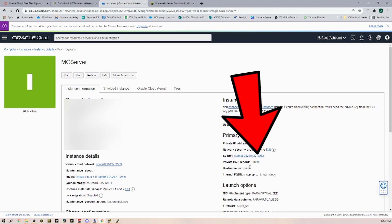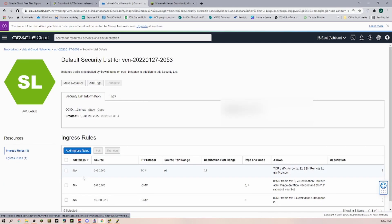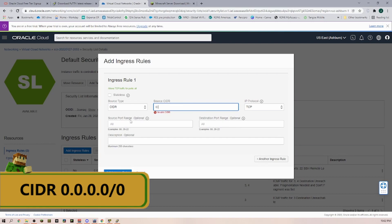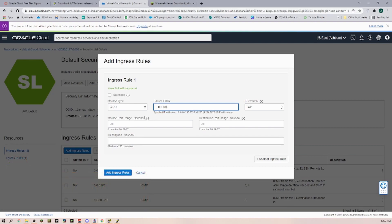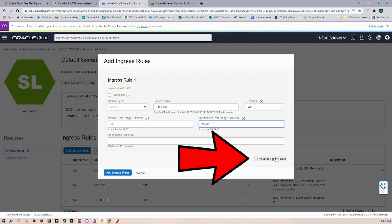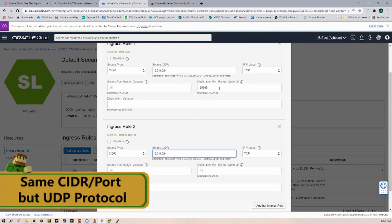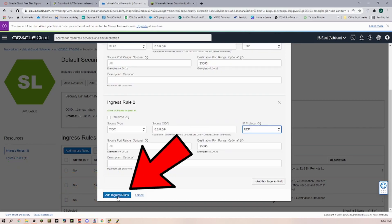Back on our virtual machine console we now have to configure a few things in our subnet. Click on the subnet name that was created for us, then add a new ingress rule. Set the source to 0.0.0.0/0 and use the TCP protocol with destination port range 25565. Then add another ingress rule at the bottom with the same source 0.0.0.0/0 but this time using the UDP protocol and the same port 25565. Then click 'Add Ingress Rules.'